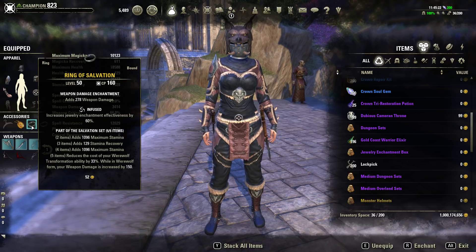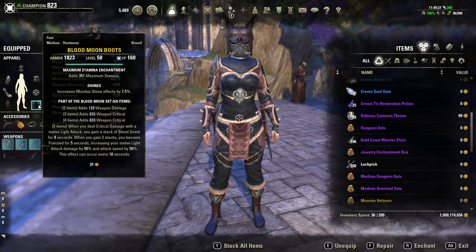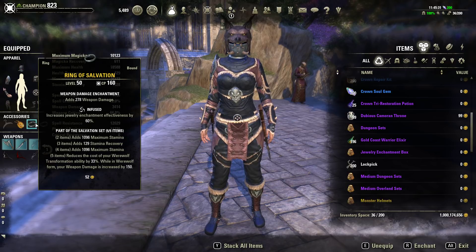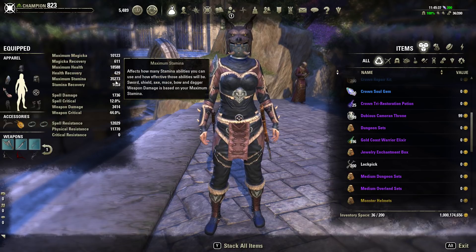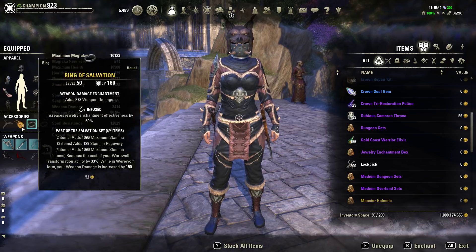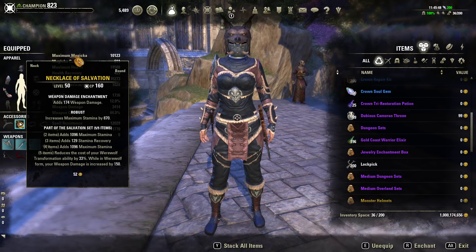On the jewelry we are using two Infused and one Robust. All the gear is Divines and all stamina enchants. The reason I went with two Infused and one Robust was because if I went with a third Robust I would drop my stamina to 34,000. I didn't want that — I wanted to keep it above that. So 35,000 was a good spot, so I left the necklace Robust. But I still went all weapon damage on all the jewelry.